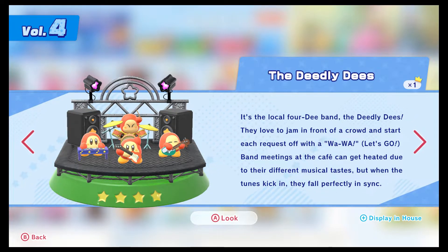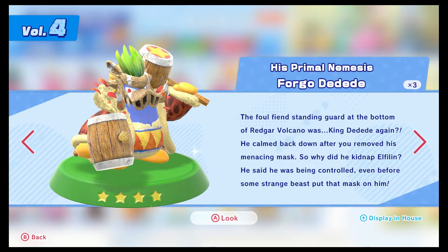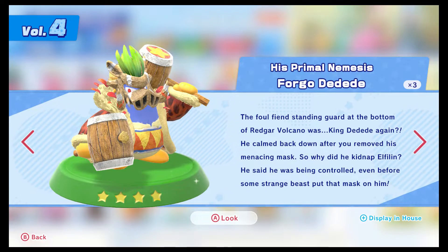The Deedly Dees in their fully upgraded stage - they start off with a wah-wah and they want to make you feel good about music. Apparently their band memes can get very heated - I'd love to see that documentary years later when they all broke up. Here's the Primal Nemesis Forgo Dedede - why did he connect to Evalon? He said he was being controlled even before some strange people put that mask on. It's become tradition that Dedede puts on a mask since Superstar Ultra - no one else in the game really has a mask, which is very strange, but it looks cool.